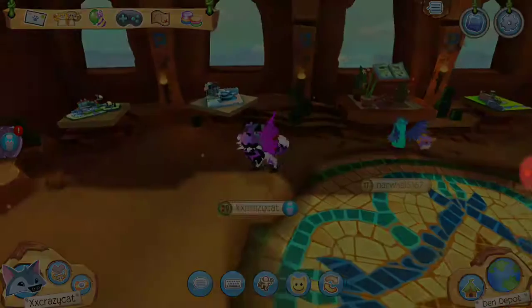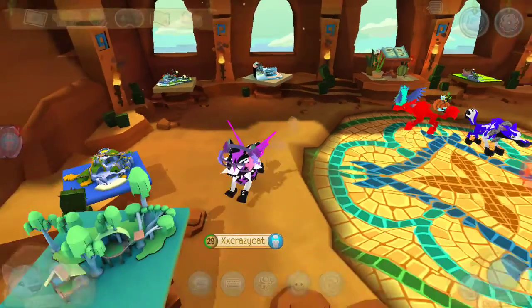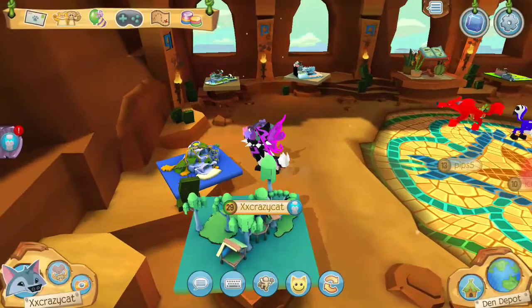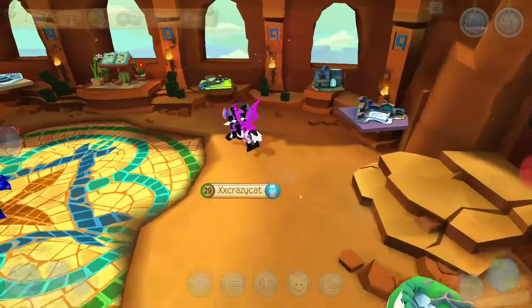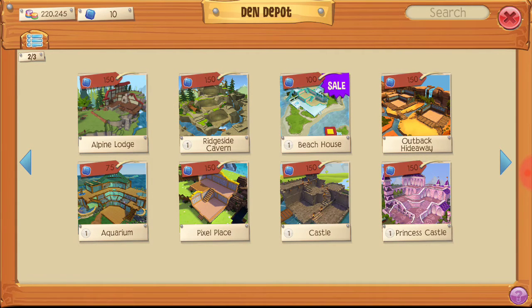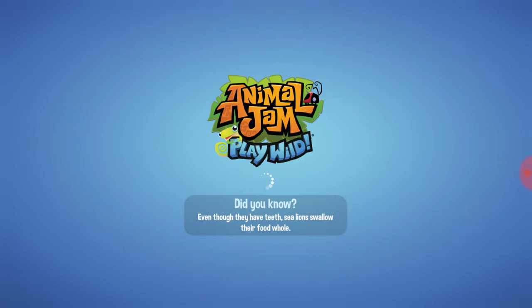There's also the safari manor — I guess it doesn't have all grass space, but it's an option. And people are in my den! I'm just gonna go in here. The alpine lodge is really cool, same with the tiger temple. Those are just some cool dens. The small house den is also what I was talking about earlier.